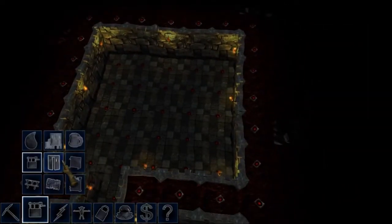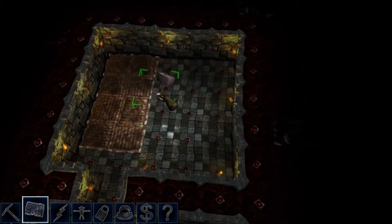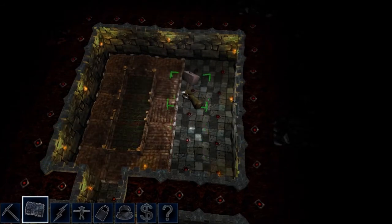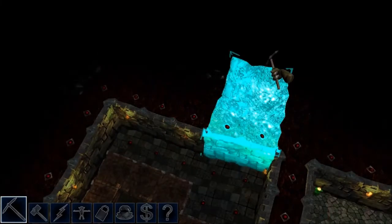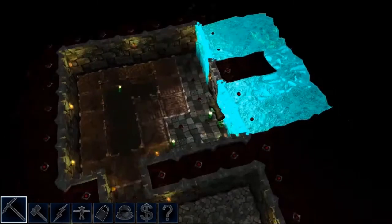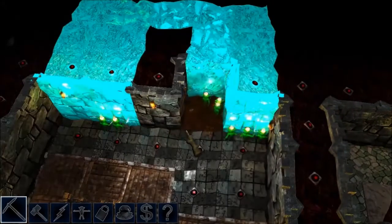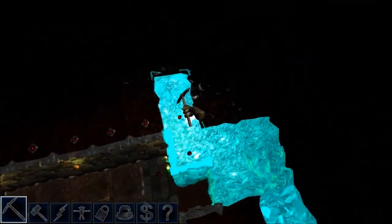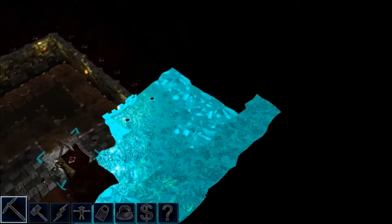I'll start by building a farm. First of all I want some storage rooms and I want to build out some rooms while at the same time collecting dirt and coal, so that I'll be able to create some imps from the beginning. It's always good to have a lot of imps early so that production gets a good start.